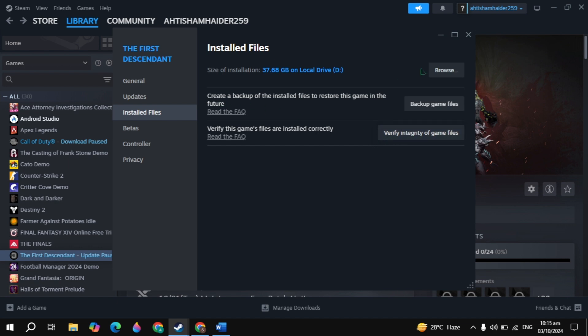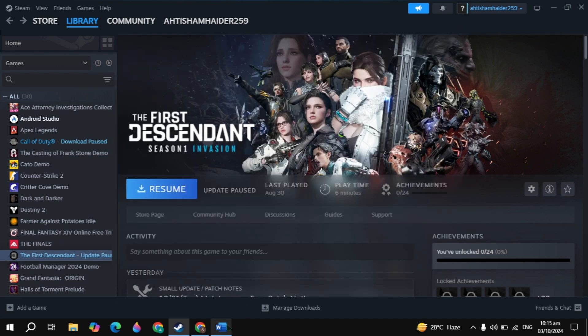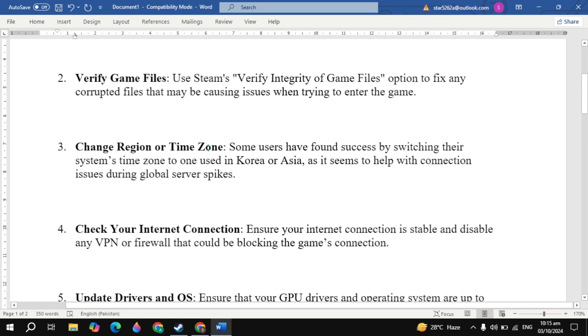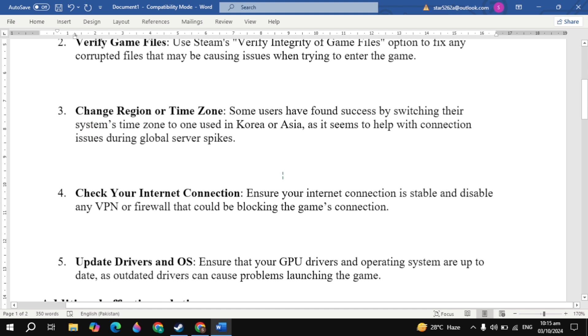If the problem is still not fixed after verifying game files, the next solution is to change your region or time zone. Some users have found success by switching their system time zone to one used in Korea or Asia, as it seems to help with connection issues during global server spikes.